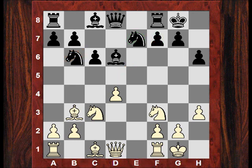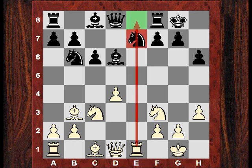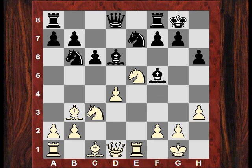h6, and then we see Re1 reinforcing e5 control. Is Black really going to contest this e-file? Simon plays Bf5, and we see e5 being made use of now with Ne5. These Knights, as I say, they're geared up for d5 and not for challenging the e5 square.